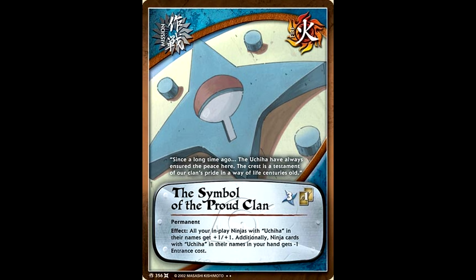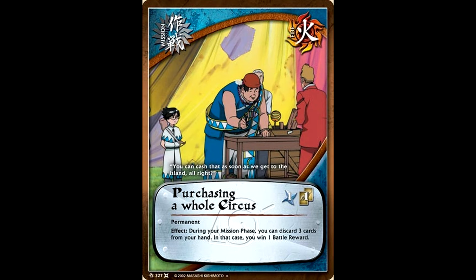Honestly, this set didn't give the Uchiha very many toys to play with, but the toy it did get to play with was fantastic. All of your in-play Uchiha get plus one, plus one, and any ninja cards with Uchiha in their name in your hand get minus one entrance cost. There's really only one more notable card we have to look at here, and that's Purchasing a Whole Circus.